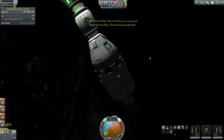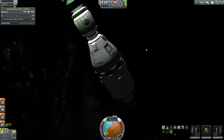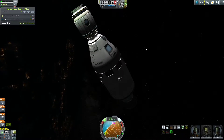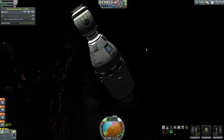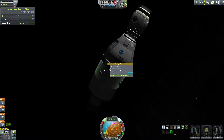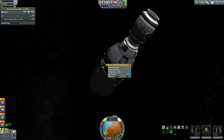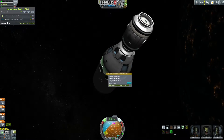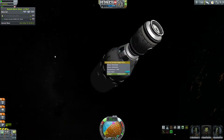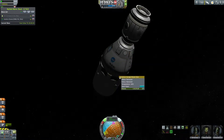I designed Skylab to be modular so I can pull these station science modules on and off at will, so that they can be removed and replaced with new experiments on further flights. And this is the last flight of the Apollo CSM, or Kerpolo, as I've been calling it.